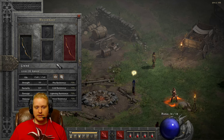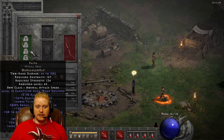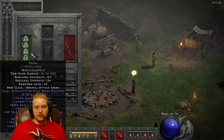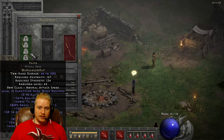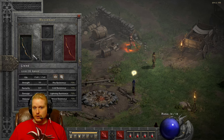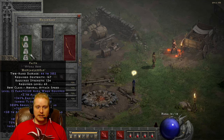As a necromancer — and you've seen me play necromancer a lot — a Faith bow is something I would actually like to get my hands on because I want to give the Fanaticism Aura to my skeletons. If my skeletons can attack faster, they're going to do way more damage than if they're simply benefiting from a Might Aura. Right now I'm using Might Aura on my mercenary to increase their damage, but if I could increase their attack speed by 33%, they would be hitting way quicker and dishing out damage way faster — which is definitely something I'm looking forward to on my necromancer.